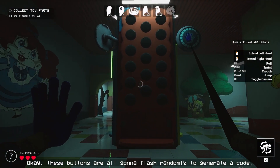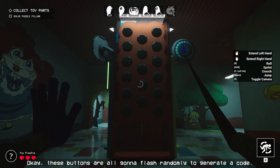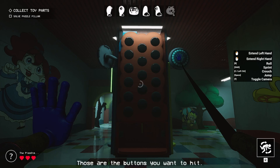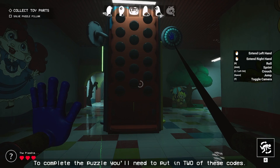Okay, these buttons are all gonna flash randomly to generate a code. At the end, it'll settle on a code which will flash three times in a row. Those are the buttons you want to hit. To complete the puzzle, you'll need to put in two of these codes.